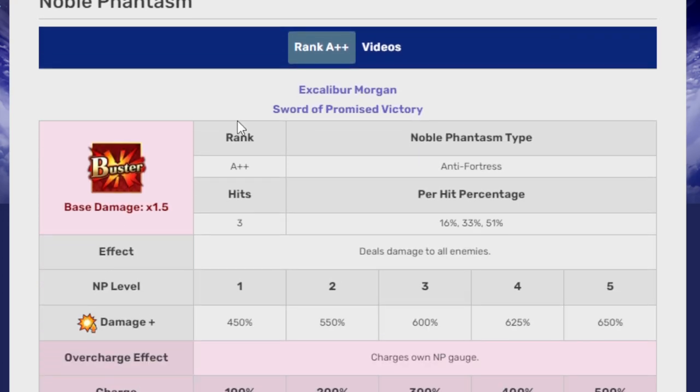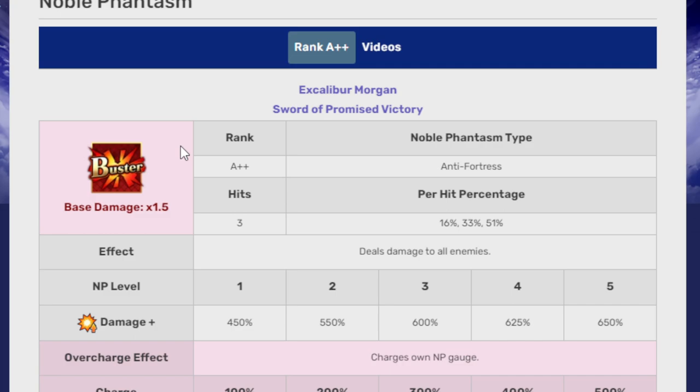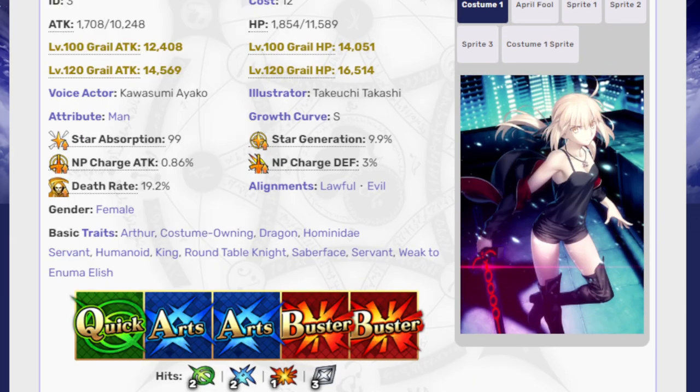She has not forgotten the words that Iskander said to her. Her Noble Phantasm is Excalibur Morgan — three hits, buster, deals damage to all enemies, then charges her own NP gauge. I'm not even going to dignify this by going into the NP levels. This unit is bad — very bad. There's no nice way of sugarcoating it. The people who love Saber Alter deserve better.